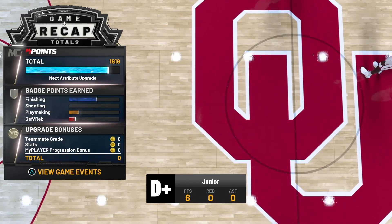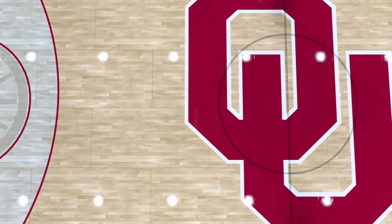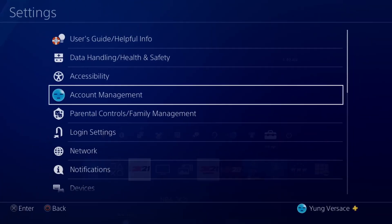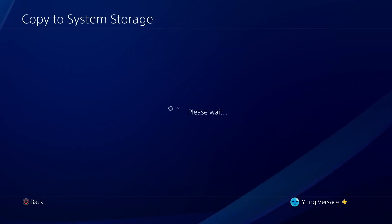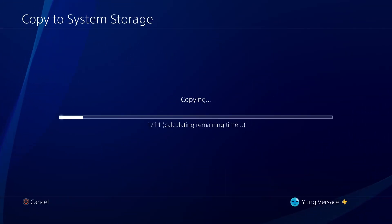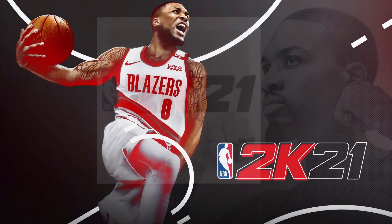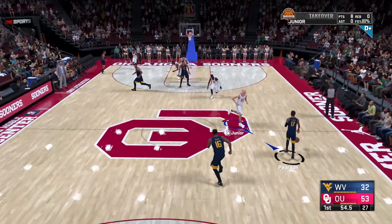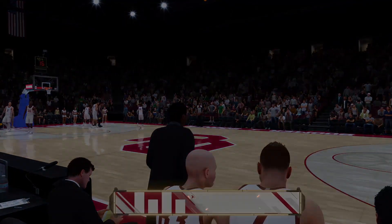After the progress screen, go ahead and close your app. Then go to Application Save Data Management and copy whatever you have saved on your online storage or USB storage device back onto your system. Load back up into 2K — same old same old. 2K did patch the last badge glitch like this where you could only do it four times, but with this one you can do it up to 10 times before you stop getting progress.